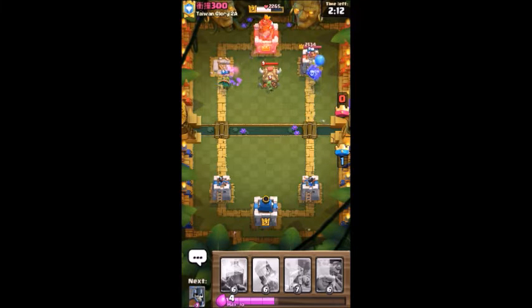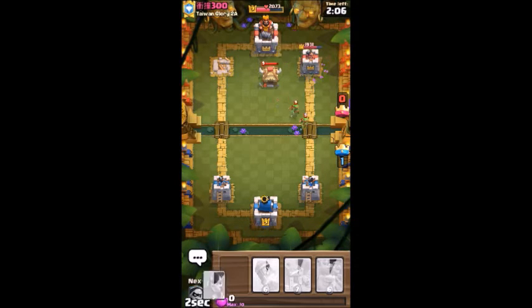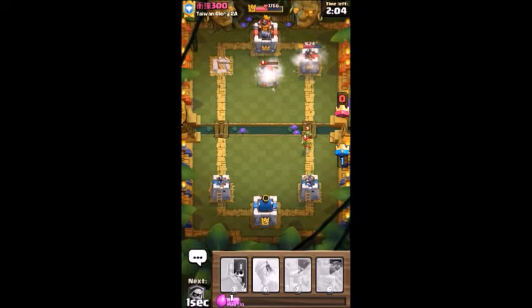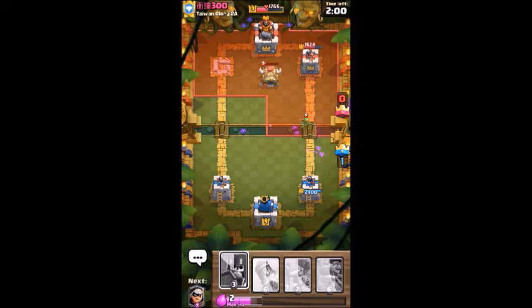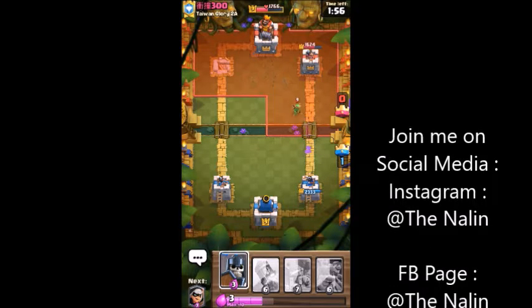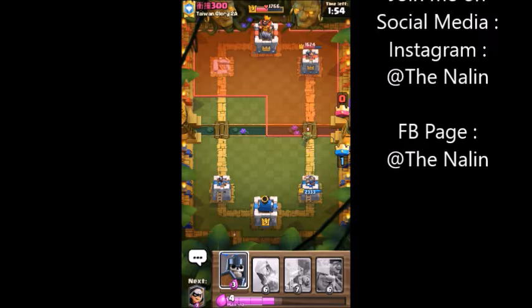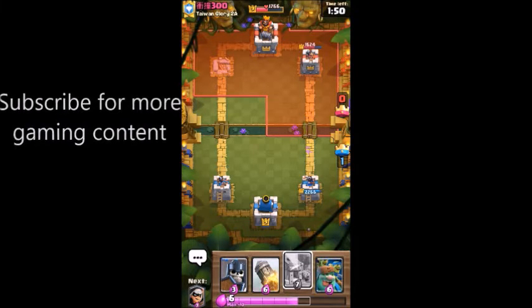Okay, he has a goblin hut, and that's why he gave me the barbarian hut here. I will show him that I have the lightning. What should I use — the barbarian hut, or should I just go and push with my giant goblin?